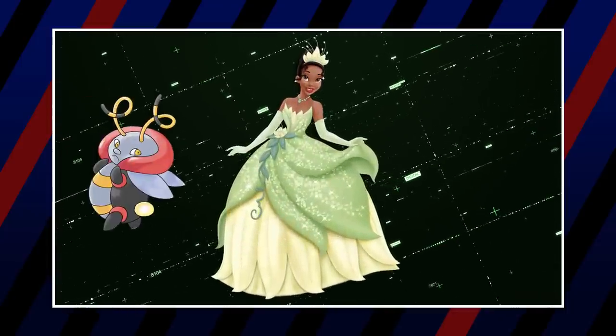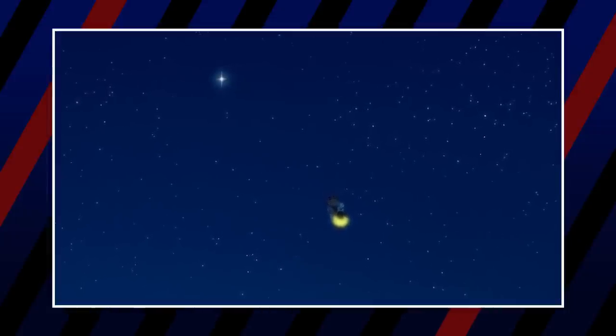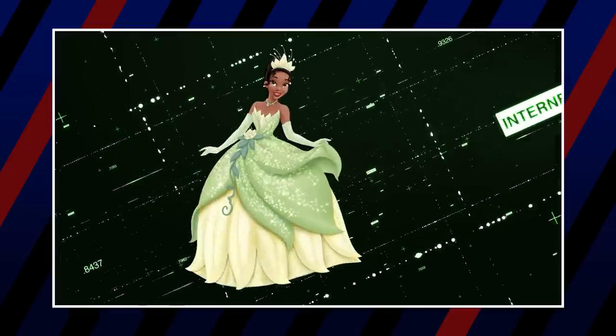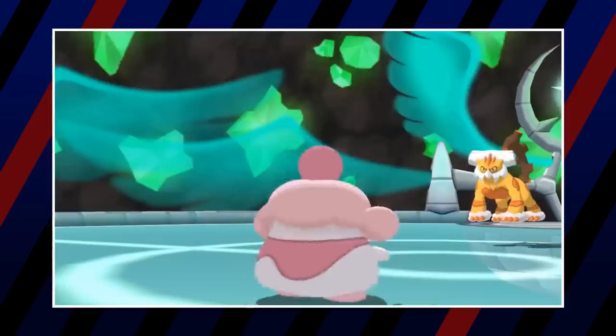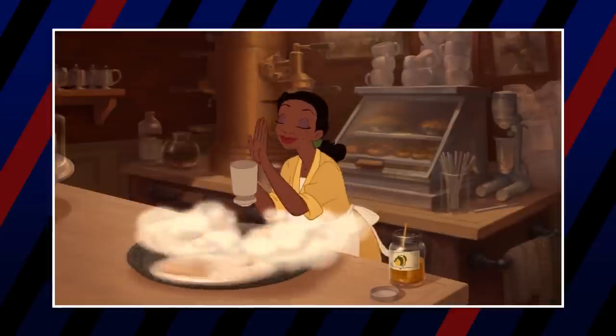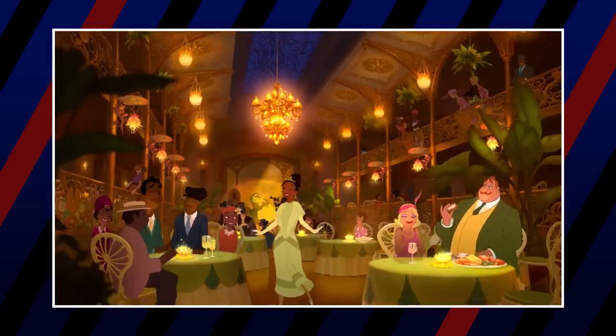Her fourth and fifth team members are Volbeat and Illumise, chosen to represent Ray and Evangeline. The two fireflies are important — yes, Evangeline is a star and not a firefly, but the implication at the end of the film is that when a firefly dies it becomes a star. When the saddest death in the film happens, a second star appears next to Evangeline, assumed to be Ray. Finally, she'd have Slurpuff — this small, dog-like Pokémon represents the food at the center of Tiana's story and would be a great addition to her restaurant.